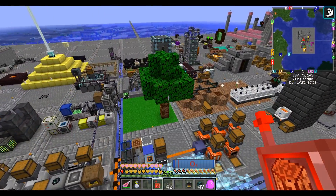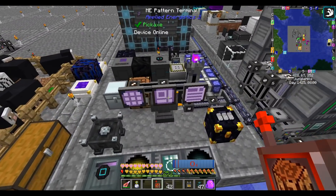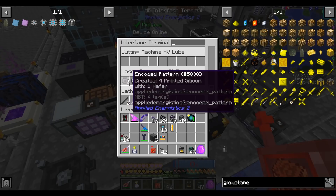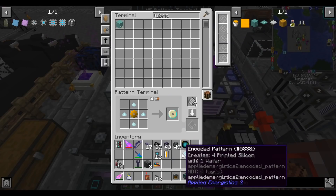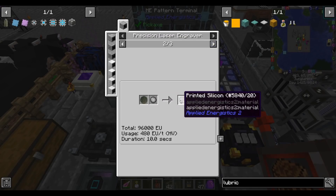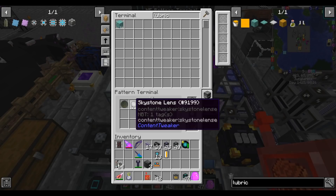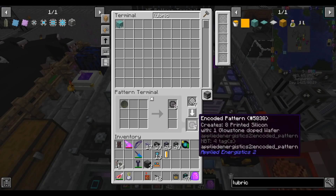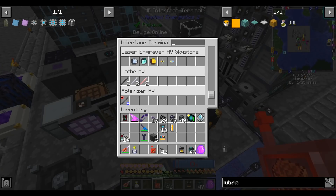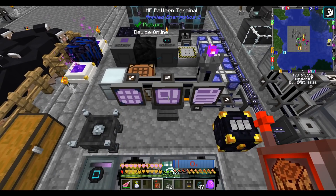This then allows us to change the recipe for printed silicon. Previously I was using normal wafers which are 1-to-4, but it's now 1-to-8 with glowstone wafers. The most recent patch fixed that to give you more.